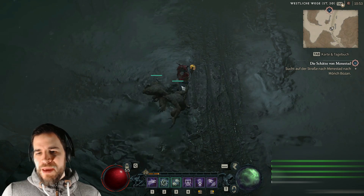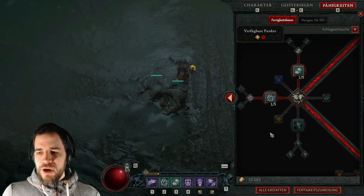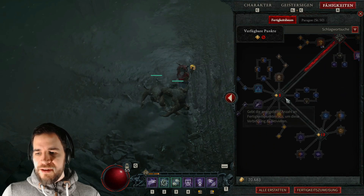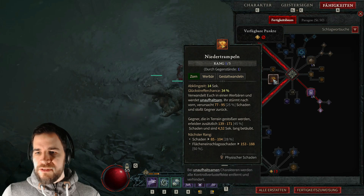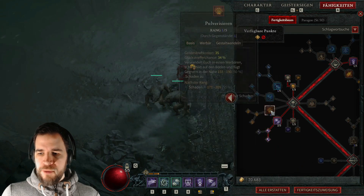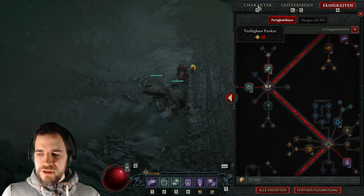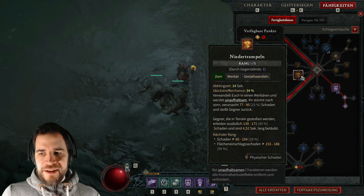Der Wehrbär ist mir anfangs besonders zu träge. Der Wehrbär hat noch einen Skill, mit dem er sehr attraktiv wird, und das ist nämlich Niedertrampeln. Dadurch wird er deutlich mobiler, weil er eine Art Ansturm hat. Und ansonsten macht der Wehrbär dann auch schon Spaß, wenn man Pulverisieren dabei hat. Aber besonders dieser Skill macht den Wehrbär wieder attraktiv.